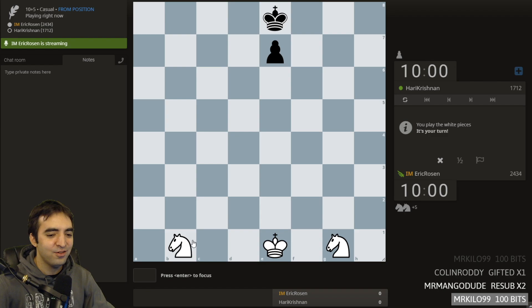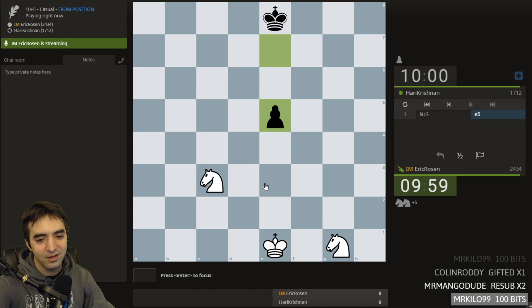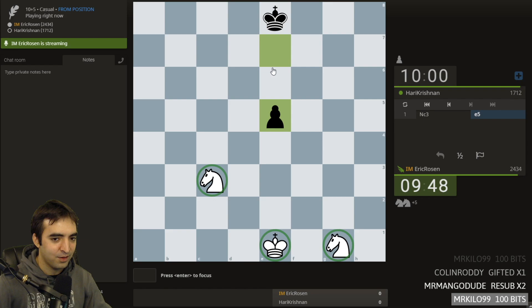There's a whole Wikipedia article about this position. So for those who don't know — first of all, two knights versus a lone king is a draw. Theoretically, you can't force mate.